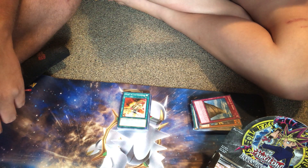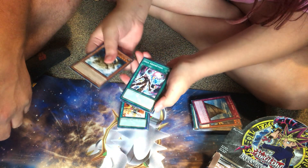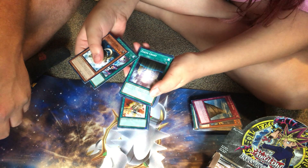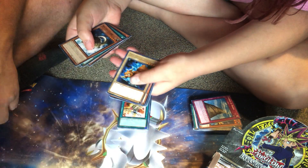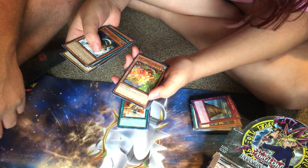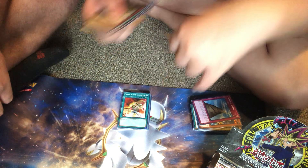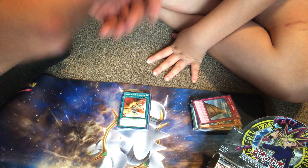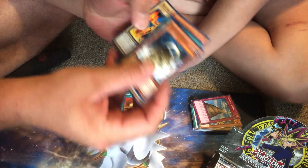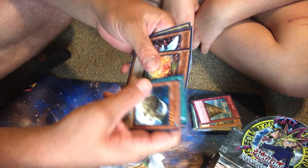That's Black Luster Soldier — the card that always — the one that yeah. But if I don't get it I'm not gonna be mad because I already have it. So we got a Balloon Lizard, another Soul Absorption, Earth Chant — that looks really cool — Burning Algae, Mad Dog of Darkness — love it — and a Gora Turtle of Illusion. Another Sacred Crane — good card — Gale Lizard, and a Blazing Inpachi — it's like a wooden robot on fire, there's a whole story behind that card.